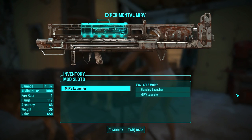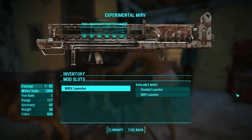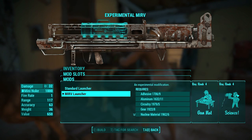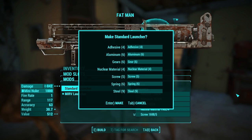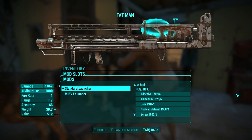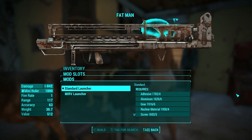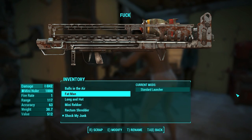The final heavy weapon we will be looking at is the Fat Man. The Fat Man shoots miniature nuclear shells. It only has one modification, which is the MIRV launcher. The MIRV lowers the damage significantly but makes the mini-nuke explode into more pieces like a cluster bomb, so it can destroy things in a large area. The standard launcher does a massive amount of damage and it's awesome. Whichever launcher you pick, you'll end up with an amazing weapon. The name of this weapon should always be 'Fucking Wrecked, Mate.'